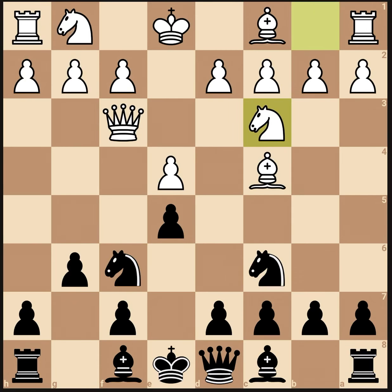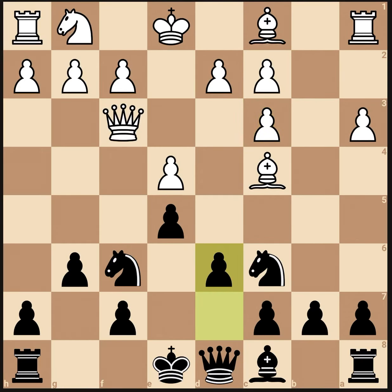Now he's probably just going to develop. You could develop and bring out your dark square bishop. And then later in the game, if he plays that, just trade off. If he just goes like that, the queen is stopping the development of the knight, because the knight prefers f3 most of the time — it has nice center control on that square. So the knight might have to go elsewhere, but then the queen is trapped in. The queen can't go back to its home square, so he can't play that.